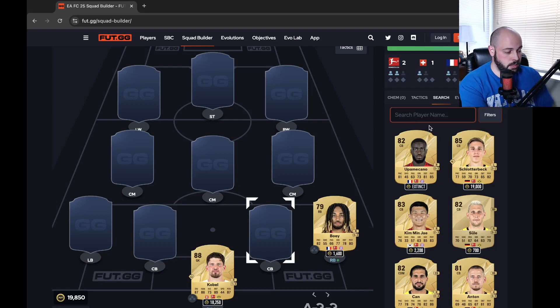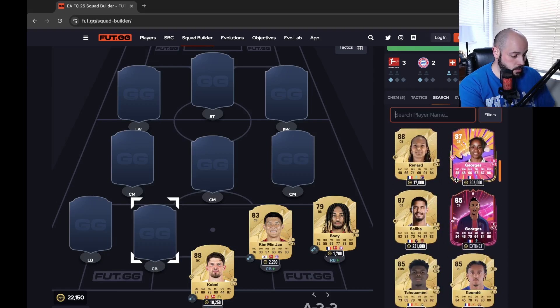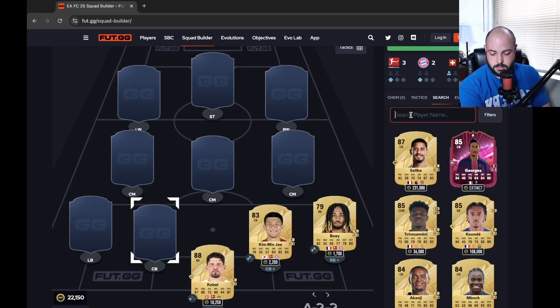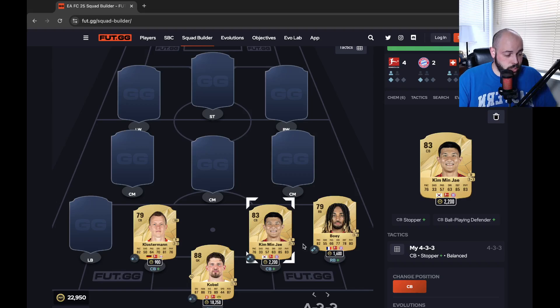What I couldn't believe is this partnership in the center back position. Klosterman and Kim Min Jae. I can't believe these guys are as cheap as they are. Kim Min Jae: 76 pace, which is pretty decent at center back, 85 defending with 83 physical. Really, really nice card. Would like over 60 or 70 passing, but he is a center back at 57. For only 2,000 coins, that is insane to me.